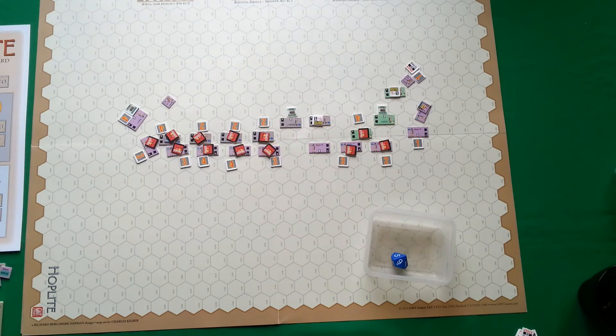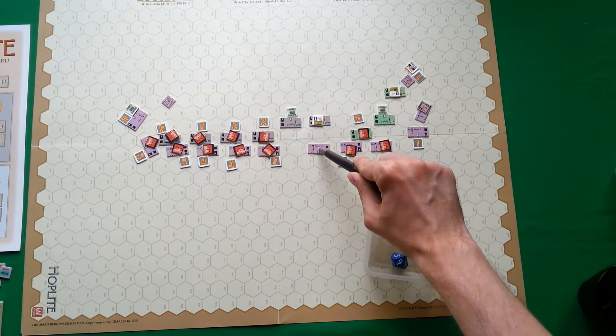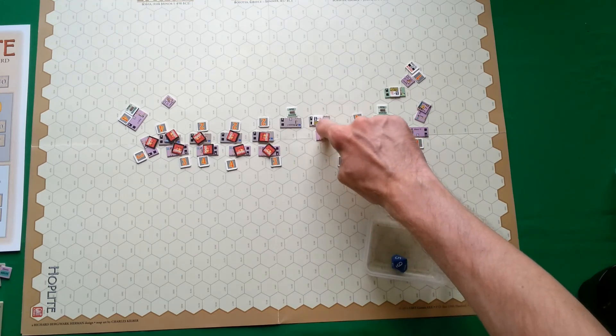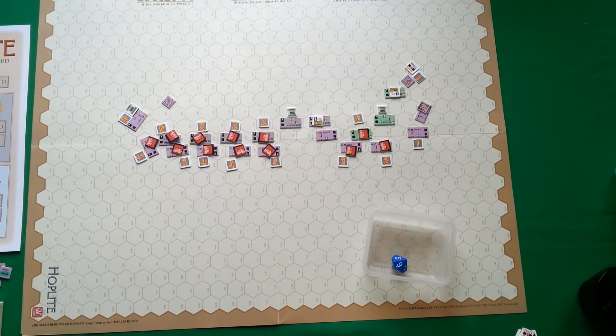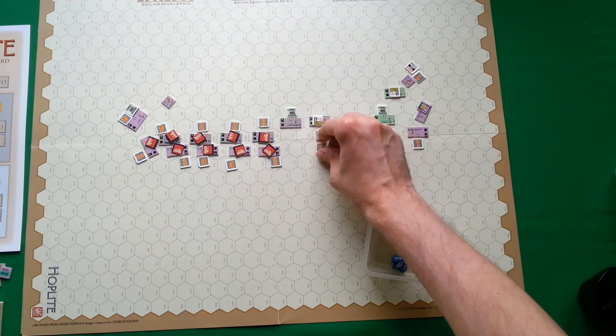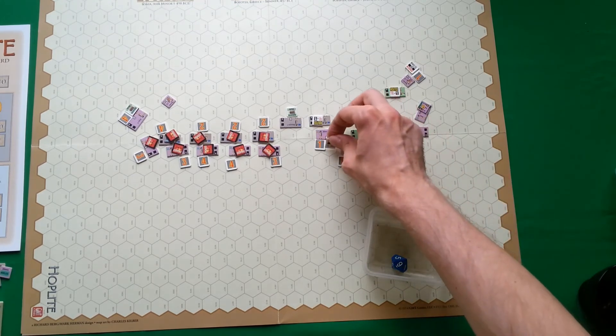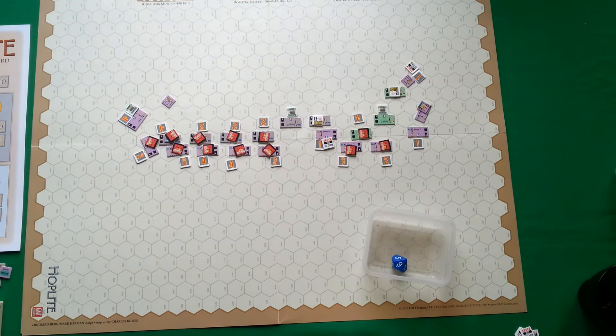I can still make attacks now. One phalanx moves to attack another Spartan unit, gaining one cohesion hit for movement. I place the counter. Even with these cohesion hits I have a better position, and this might be the final phase of the game.